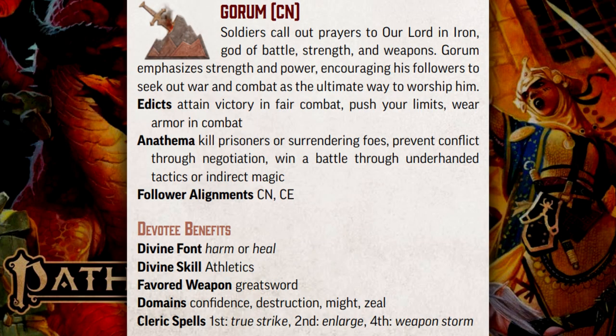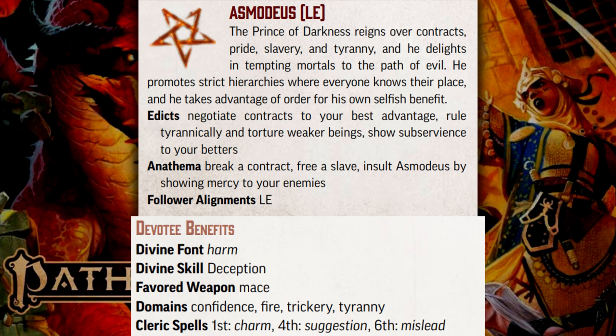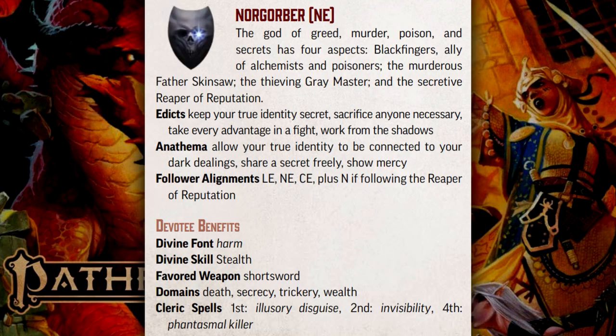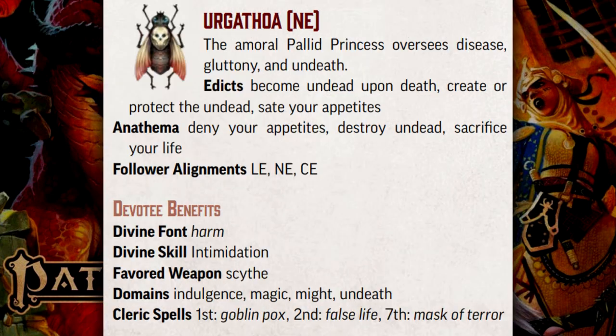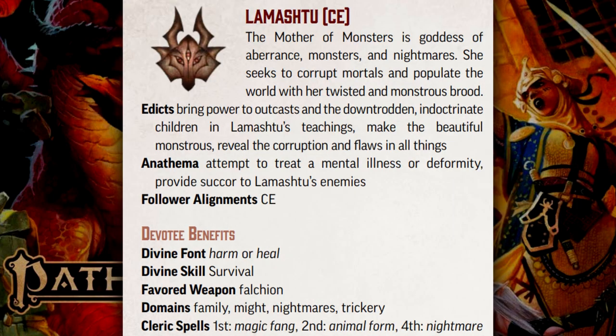Gorum, god of battle: always fight fair, never kill the defenseless. Zon Kuthan, god of darkness: always bring pain to the world, never provide comfort. Asmodeus, god of evil: always know your place, never show mercy to your enemies. Norgorber, god of greed: always do whatever is necessary, never reveal your worship. Ergothoa, goddess of disease: always protect the undead, never deny your wants. Rovagug, god of destruction: always destroy, never create. Lamashtu, goddess of monsters: always reveal the flaws of creation, never treat an illness.